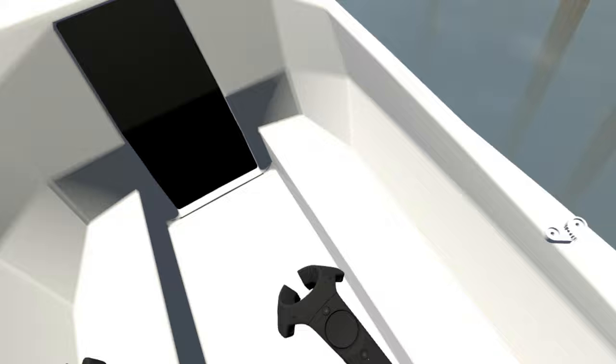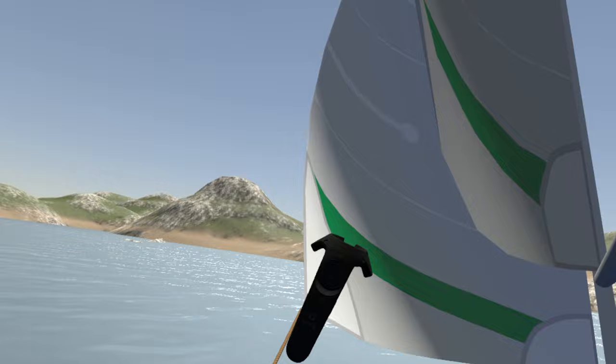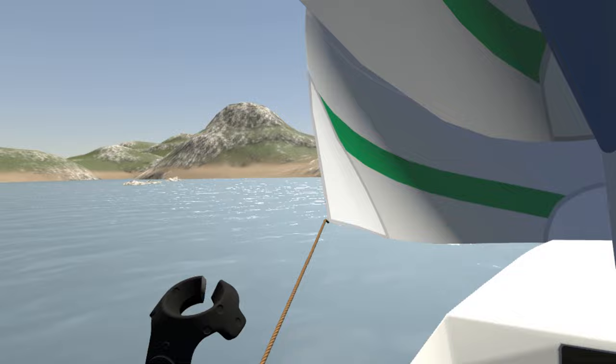I grab the rudder and I straighten her out, and I'm actually starting to sail. This is the sheet — it's actually controlling the jib sail. The mainsail is locked because I was having problems getting a sheet attached to it, and I wanted to get this out on Friday. But I'm actually sailing physically.